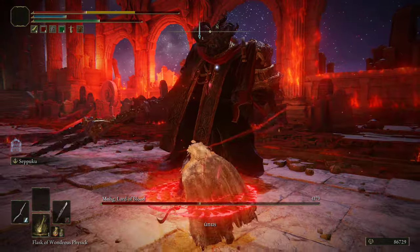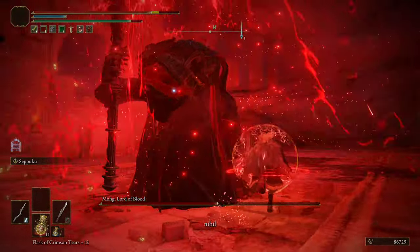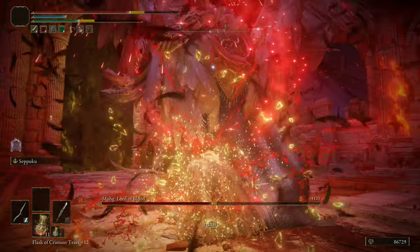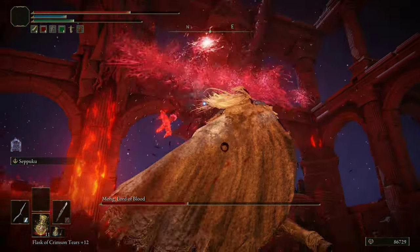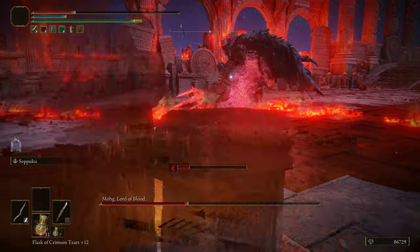Use your flask because now he's going to do the curse. I like to get behind him and just hit him a whole bunch. You can see that the damage I just applied negated all of his healing that he just did there, and now he's below half health. There he jumps in the sky, throws blood at you, and then comes down on you — starts throwing blood everywhere.